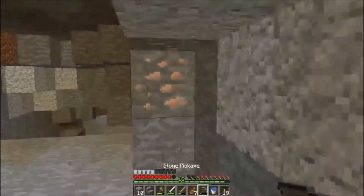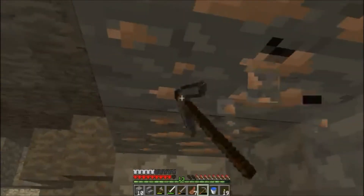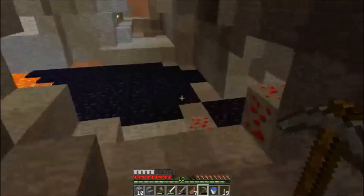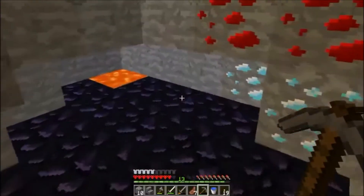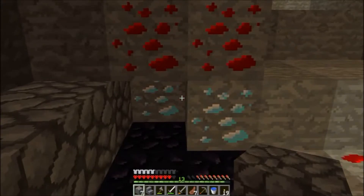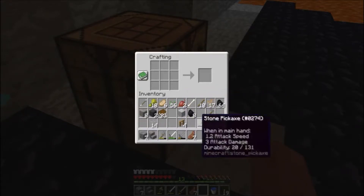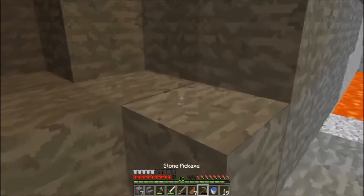Let's smelt this iron - do I have an iron pickaxe? We might have to make a furnace quickly and cook some iron up to make an iron pickaxe. All these diamonds again! We've got to break it up carefully. Let's make a crafting table - it's always nice to bring a crafting table. Don't tell me we don't have enough coal - we'll have to quickly get some.